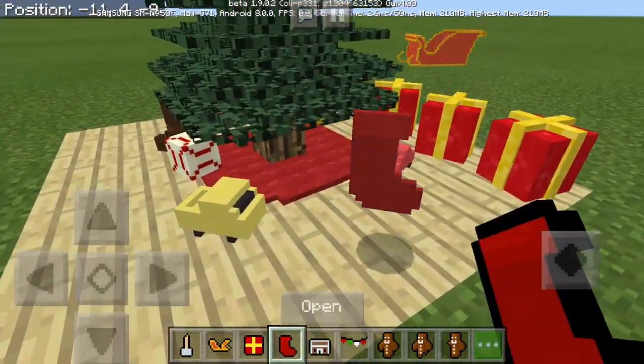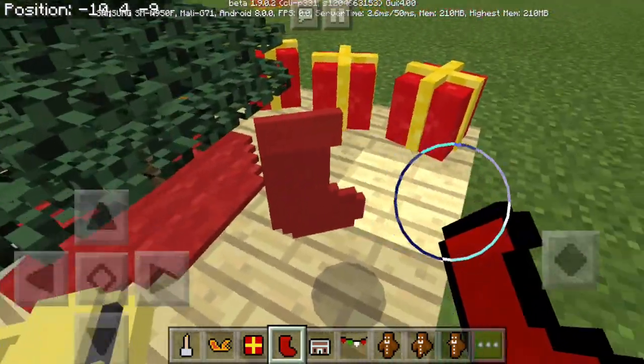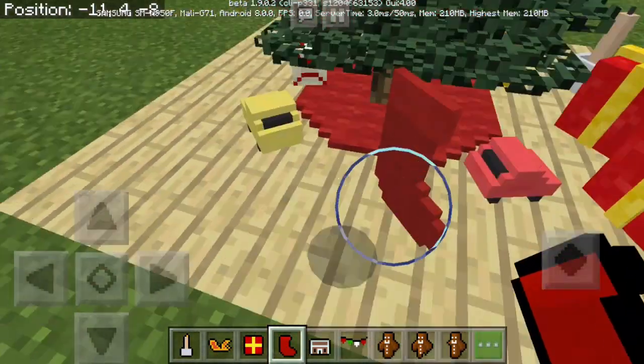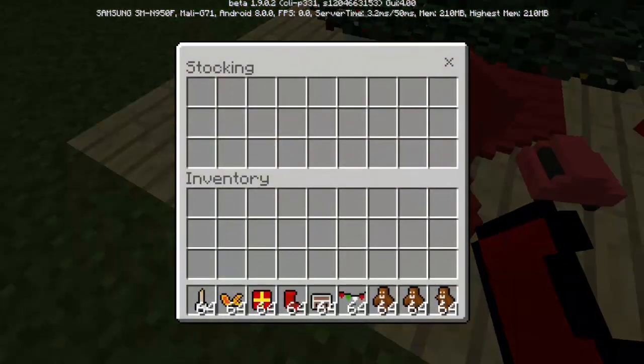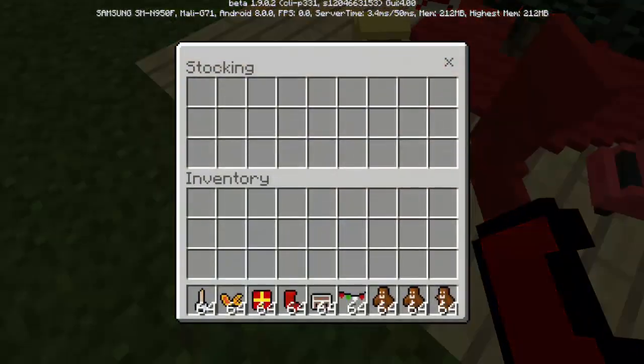So we have the stocking, and it looks like it's floating in the air. You can also open it, so you can put items inside the stocking. It also acts like a chest — it has 27 slots.